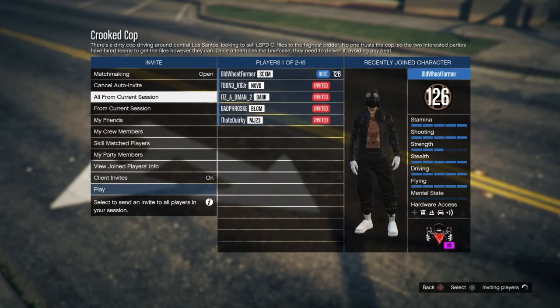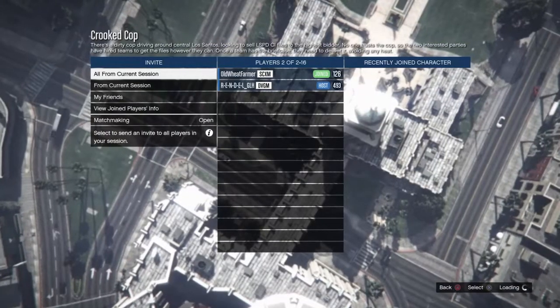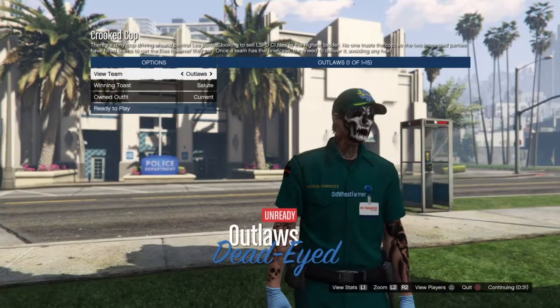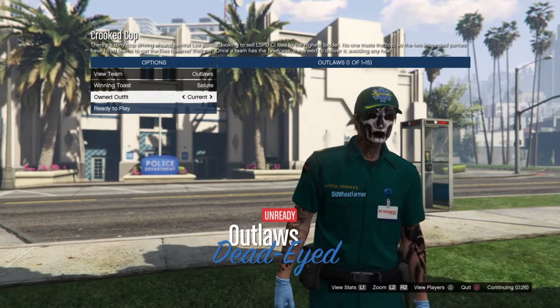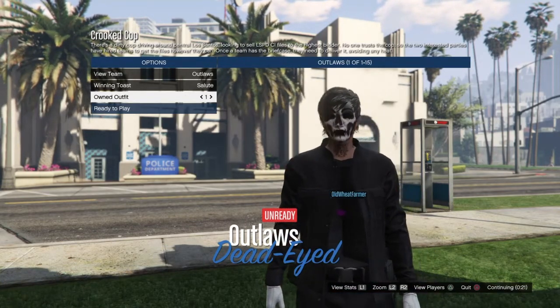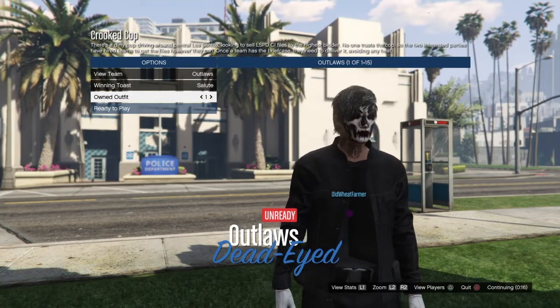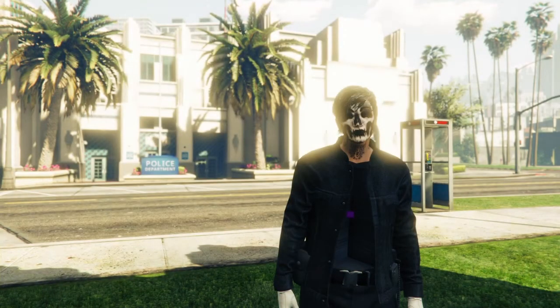Turn on matchmaking, invite everyone you can, and wait until somebody joins. Once you've gotten into the job with someone else, start up the job. Once you've loaded in, scroll once to the right on your current outfit — as you can see, the invisible torso is there. I also did the paramedic belt because I wanted to put that on since it looks even cooler. Once you've done this, click ready.